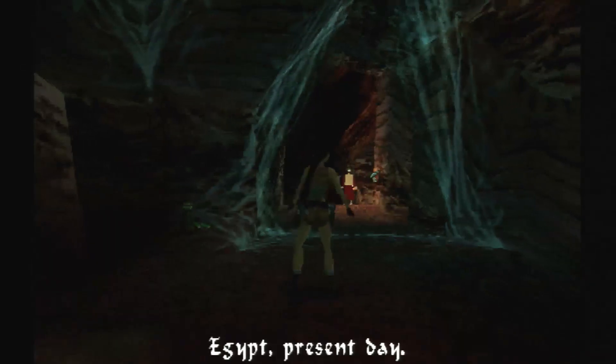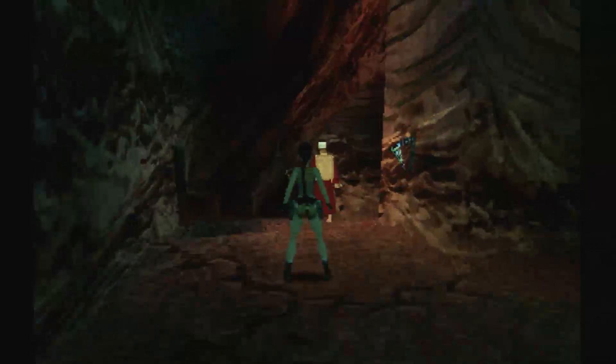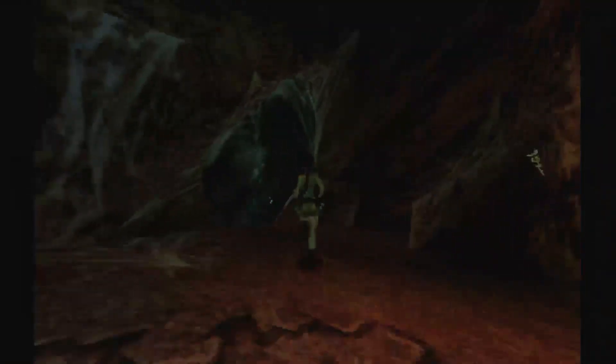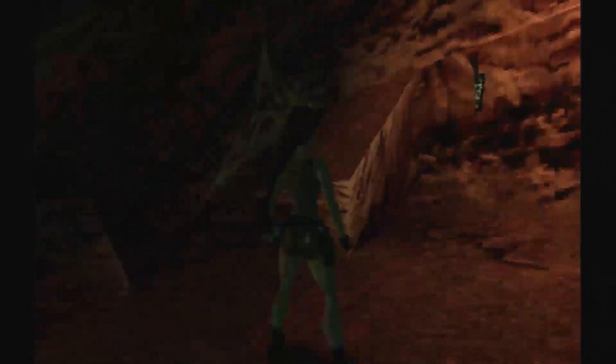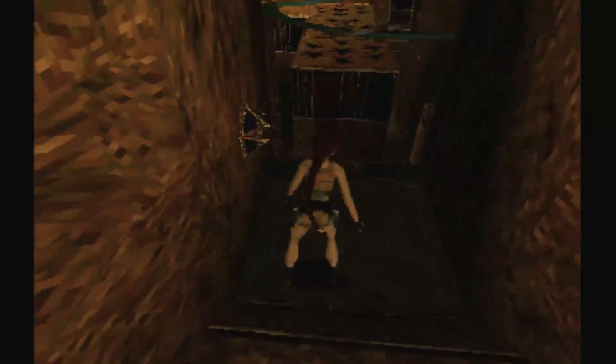These levels are brought to life with some much improved graphics, and the worlds are now easier to explore, with Lara seeing plenty of new moves. The heroine can now swing on ropes to cross large gaps, shimmy around corners, and climb up and down poles. These improvements make Ms. Croft just that much more realistic.